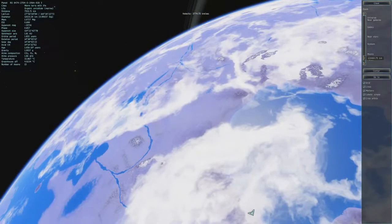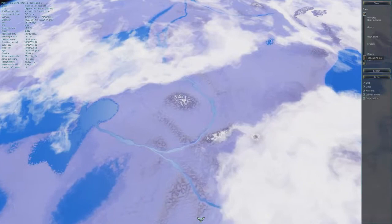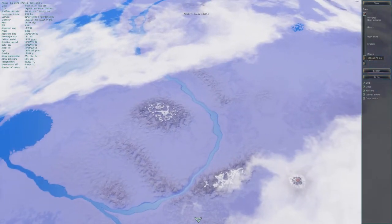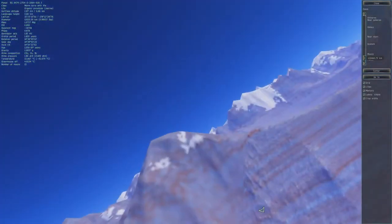Let's see what we can find. Immediately I see like snow or something on these hills down here. The temperature of this planet is actually 32 degrees Celsius, so this would actually be very easy for us to live on. Let's go ahead and zoom in and check out these mountains.